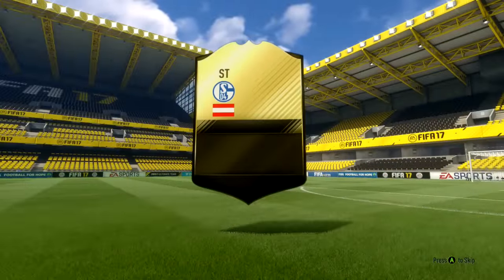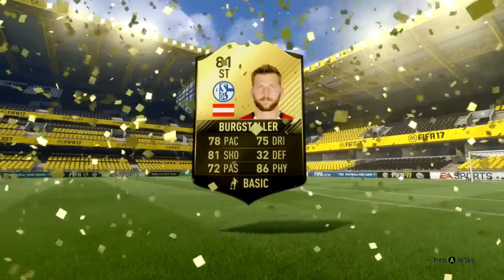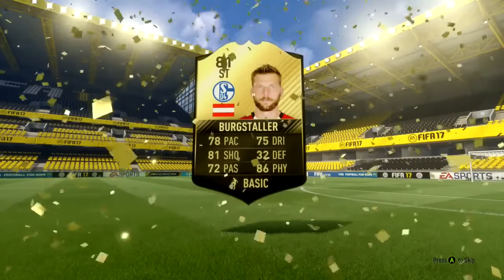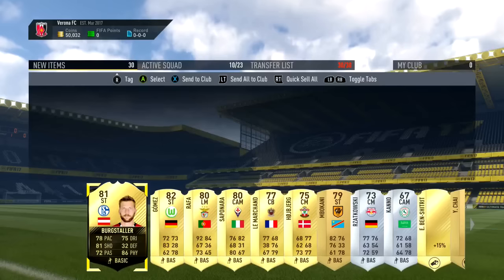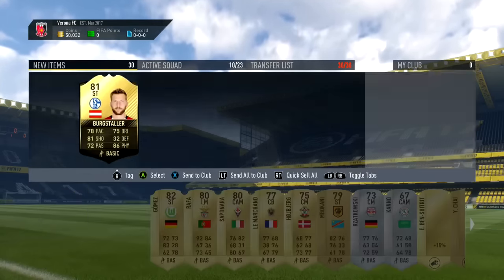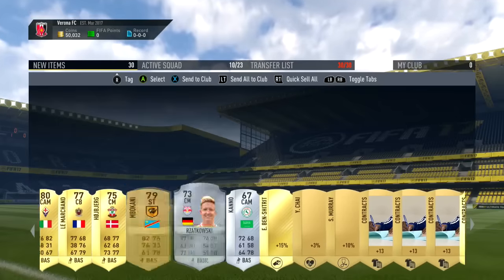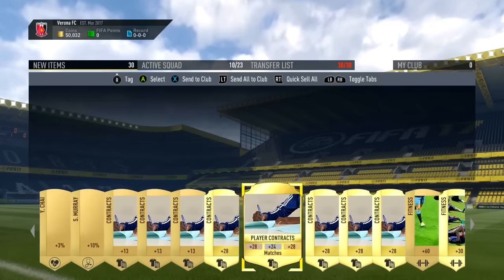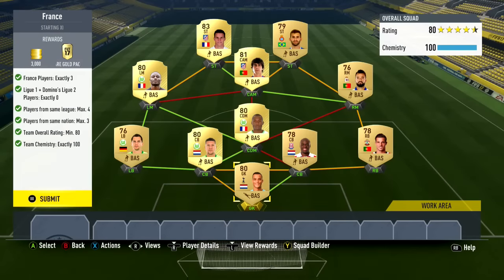You get some really good rewards - I think the Playing Abroad SBC is probably my favourite. In the background we actually get an informed Bogosaki - the Austrian striker from Schalke. That's not too bad at all; he doesn't really sell for anything but I'm not going to complain because it's an inform, and even if I quick sell that card it's going to make me profit from what I spent on that SBC. I get silvers who sell for a good amount for SBCs, gold cards, contracts, consumables, fitness cards, healing cards, and position modifiers.